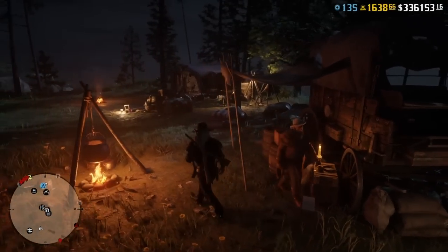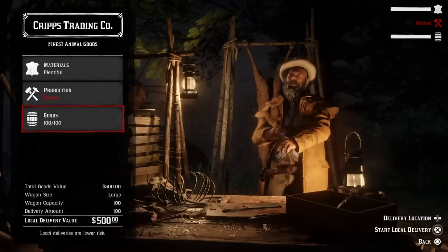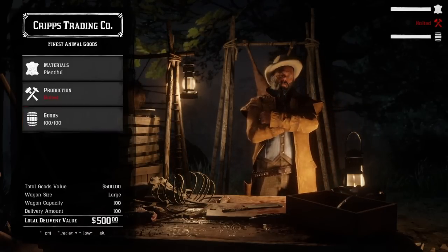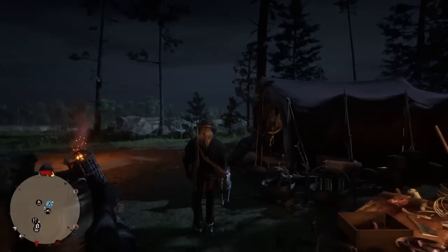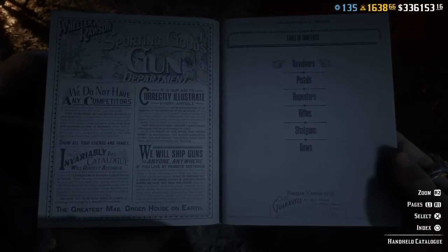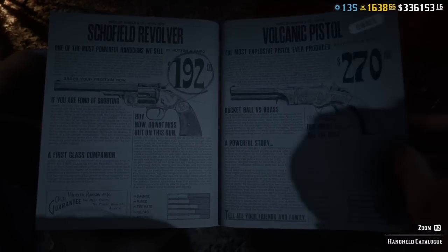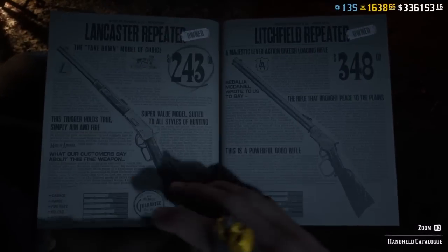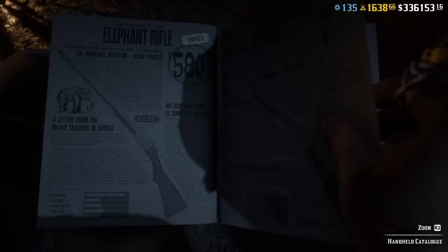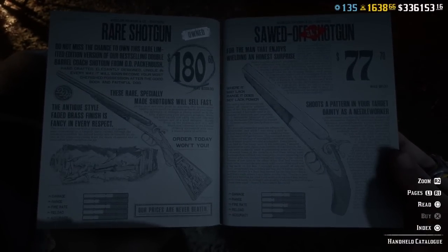Now we're going to go through the catalog real quick. Revolvers — a lot of these I can't tell if they're on sale because I own them. I did find the sawed-off shotgun — I don't know if none of these are on sale since I own them. If you own them, you don't know if they're on sale. But right there, sawed-off shotgun's on sale. I love this thing.